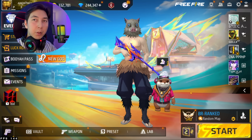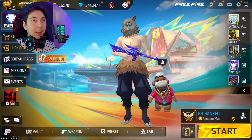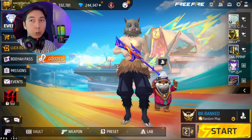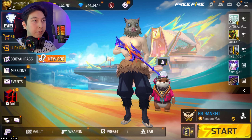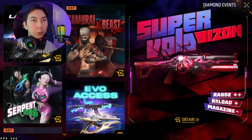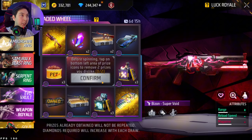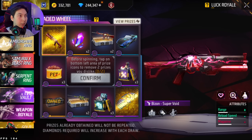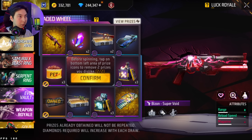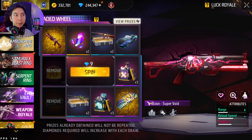Welcome back everyone to a new video. As you can see there are new events in Luck Royale, and in today's video I want to spin for everything I don't have. There is a new event for B-Zone plus two damage and one reload speed. First we have to remove some items from here — I'm gonna remove the loot box and the pet food.